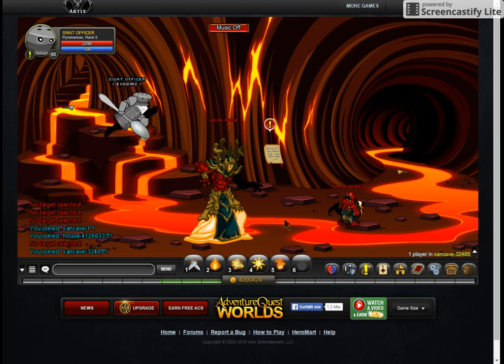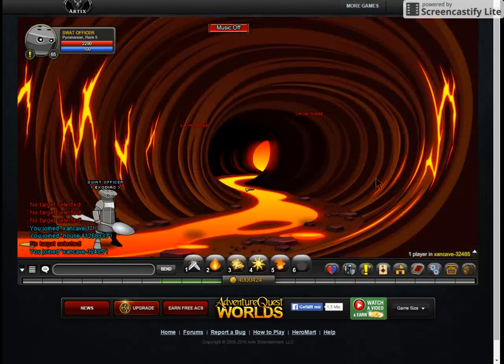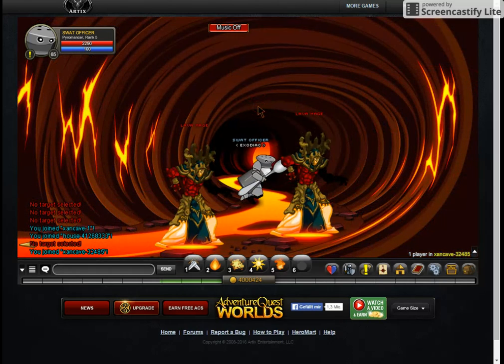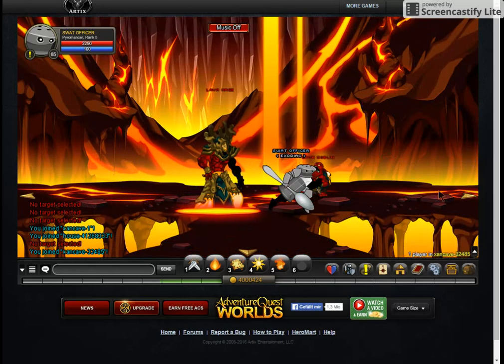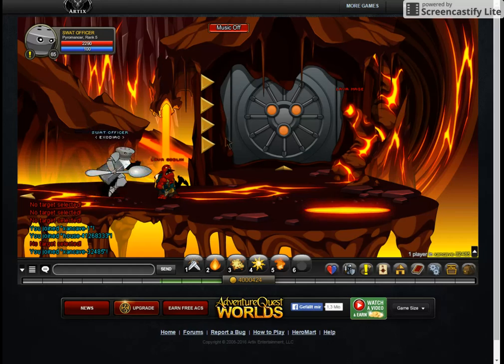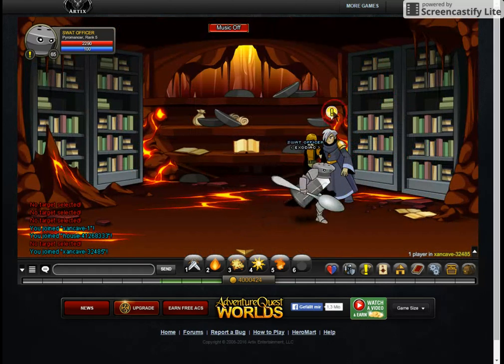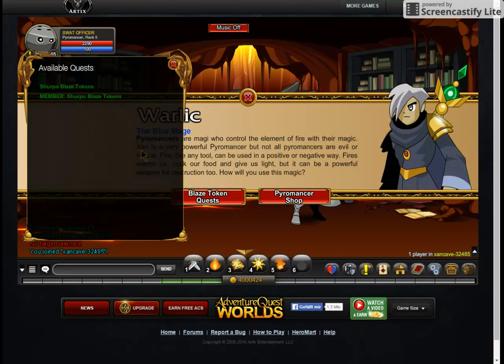Once you're in Xan Cave, you're going to want to follow me and just go where I go. Note you will have to have completed the Xan storyline to get here, because you need to complete this puzzle right here to get into the room where you can accept Warlick's 'Become a Pyromancer Blaze' token quest.